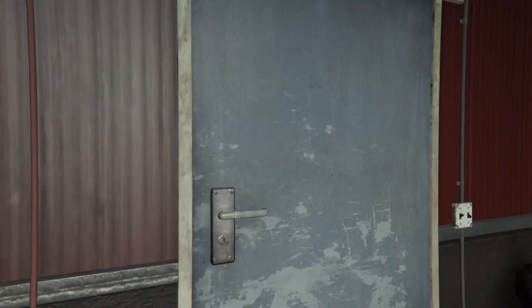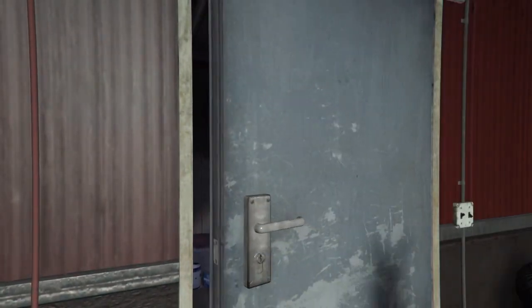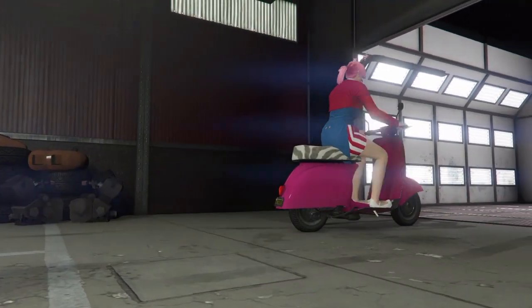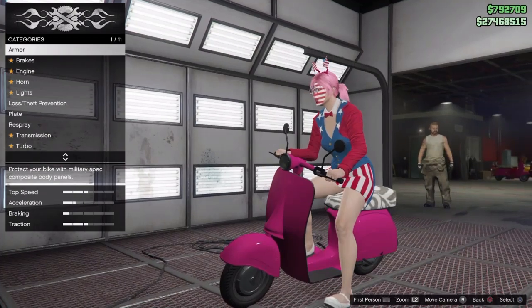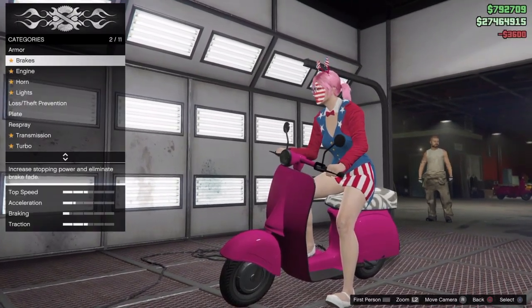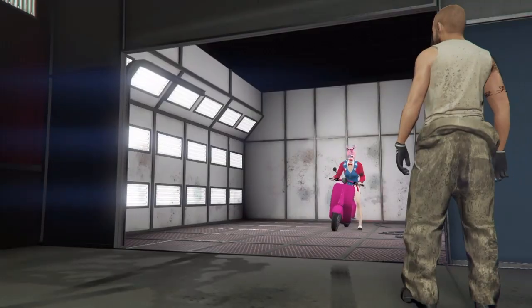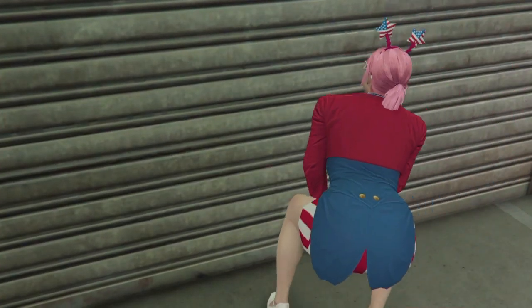I heard that if you guys want, you can put armor on it — just put the 20% armor on it so you guys don't spend too much. That's what I did. Just make sure you get on top of your Faggio and then change the armor, or put armor on it — 20% at least. It costs three thousand dollars. Then you change the plate and just back out.